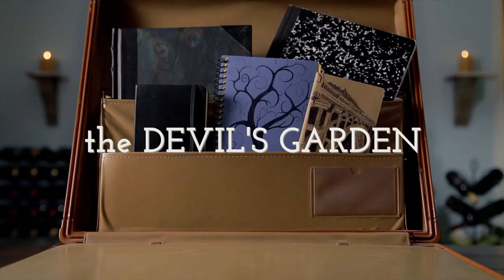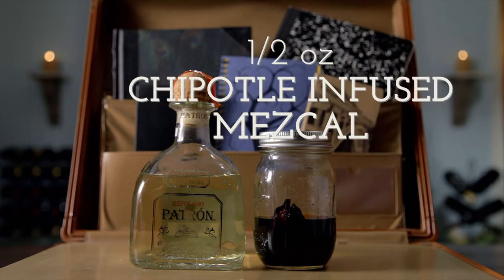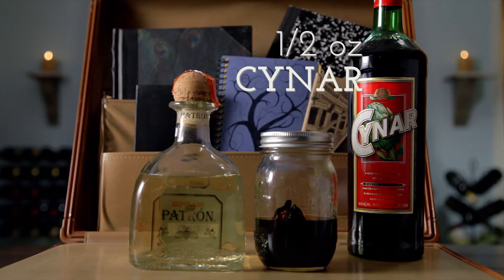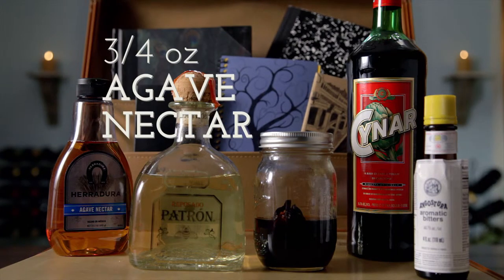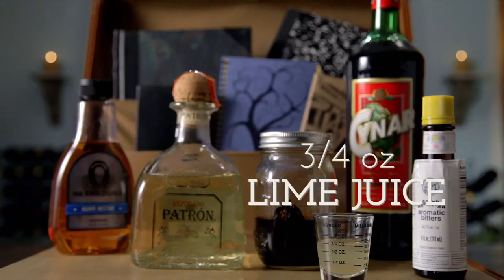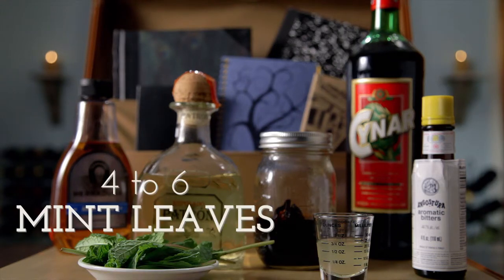Since that's where we are, let's make our cocktail. To make the Devil's Garden, we'll need 1.5 ounces of Reposado Tequila, 1.5 ounces of Chipotle-infused Mezcal, 1.5 ounces of Chinar, a dash of Angostura Bitters, 0.25 ounces of Agave Nectar, 0.75 ounces of Lime Juice, and 4 to 6 mint leaves.